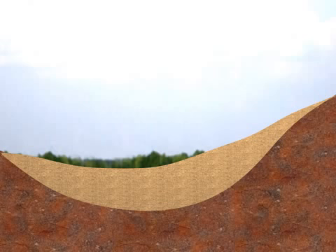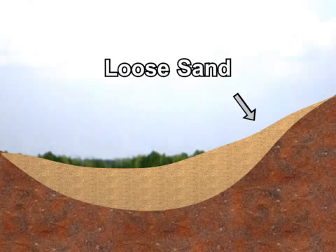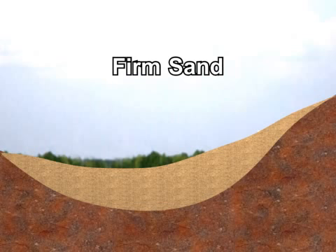Each time the sand is dislodged and replaced, it's loosened and is more prone to fried egg lies. In contrast, undisturbed sand produces a much firmer surface.